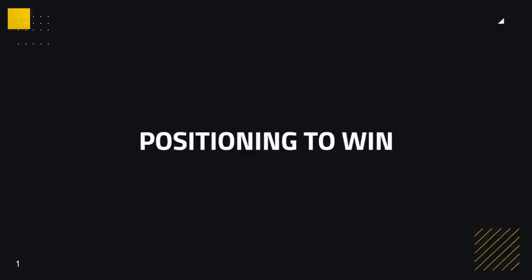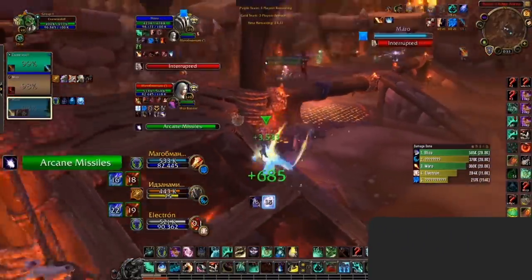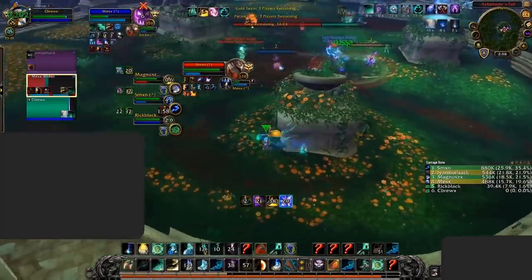Now with talents, PvP talents, essences, and gear covered, let's talk playstyle — what is it you want to be doing when inside of Arena? Mistweavers inherently are not that great at stopping crowd control. Many other healers have ways of dealing with it — Restoration Shamans have Sheer, Grounding, and Tremor; Priests have Premonition; and Druids can obviously shift forms. Monks however don't really have any tools other than their long cooldown crowd control, which can often be better used otherwise.